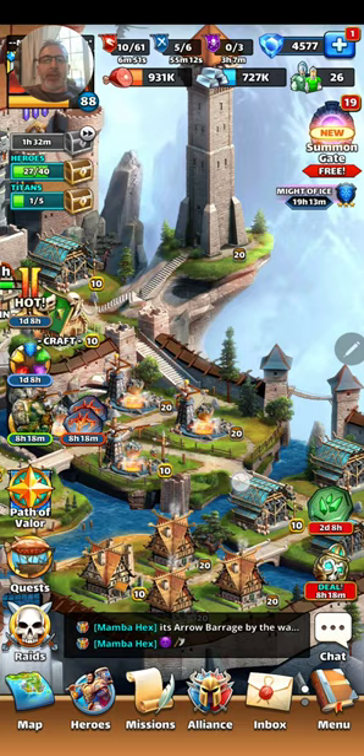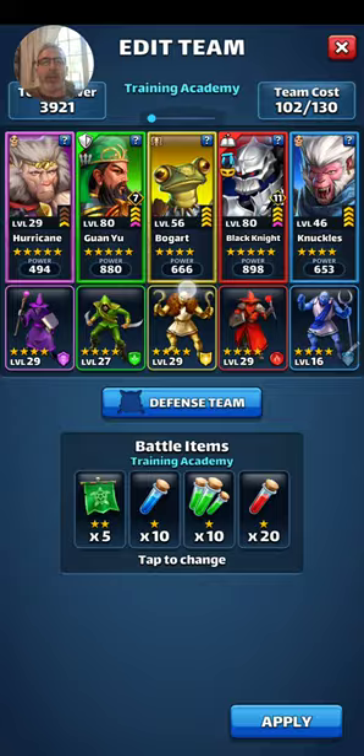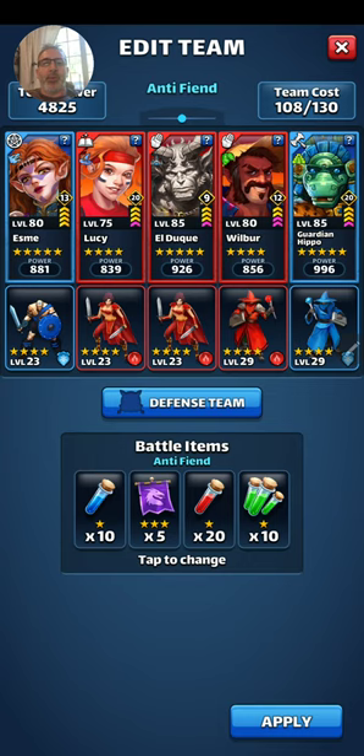Hey everyone, welcome to a little mini episode here. I just put together this team with Lucy, my little miniature guardian hippo, at double charge and a single charge. Whoever she hits does negative 8% mana to their whole team whenever they use their special. Wilbur gives some good defense, Esme over-heals, and we've stacked her with Guardian Hippo and L Duke.